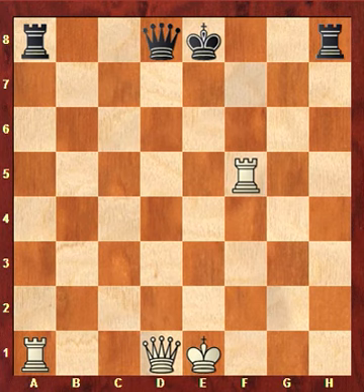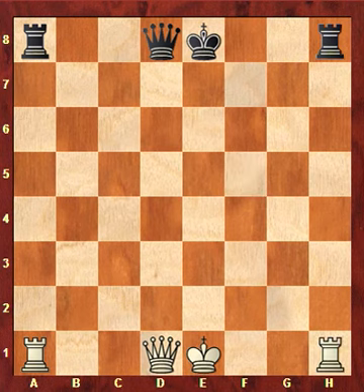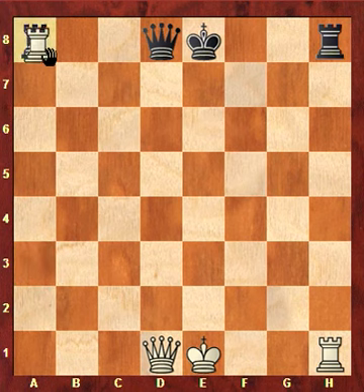Now let's put the rooks back on where they started. As we also saw with the queen, the rook can take another piece. For example, the rook on a1 could take the rook on a8, because it's just a straight line. It could move from a1 to a8, take the piece that is on a8, and remove it from the board.